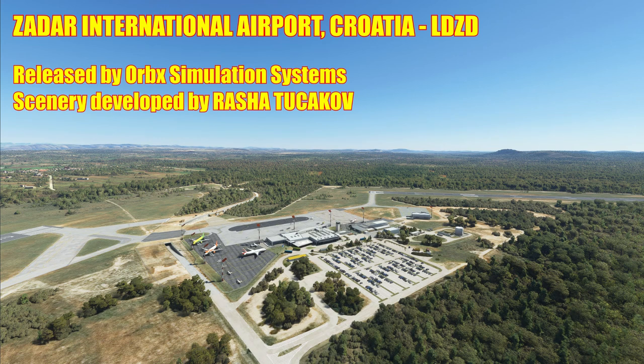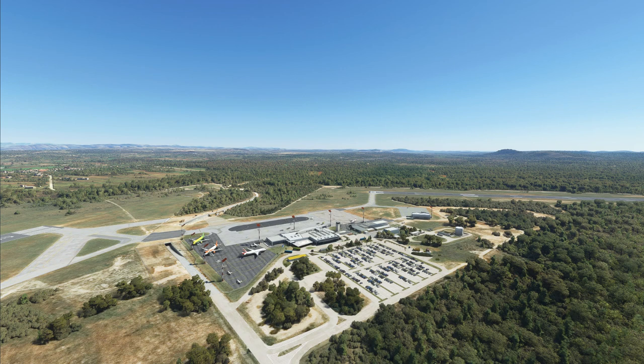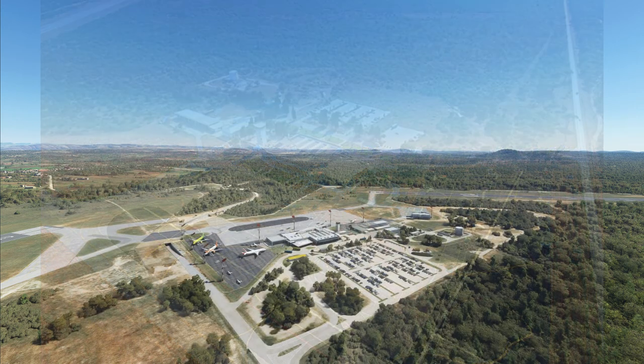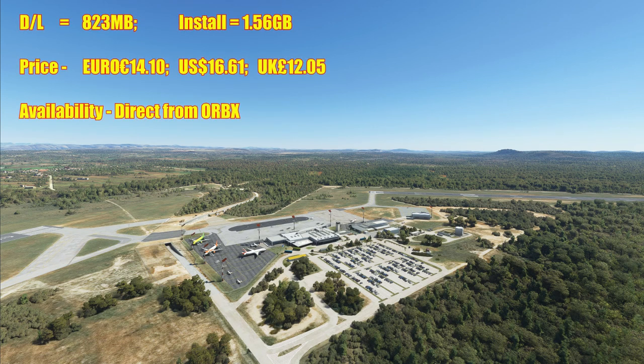It's a fairly big, quite extensive scenery. He's done the airport fairly close to reality. The only thing I can see that's not done as well is they're missing some trees and foliage, which would really set the airport off, and the buildings aren't done inside — but that's not an issue visually. The download size is 823 megabytes and it installs to 1.56 gigabytes. Price is approximately 14 euros 10 cents, 16 dollars 61 cents US, or 12 pounds 5 pence UK. Available through Orbix.